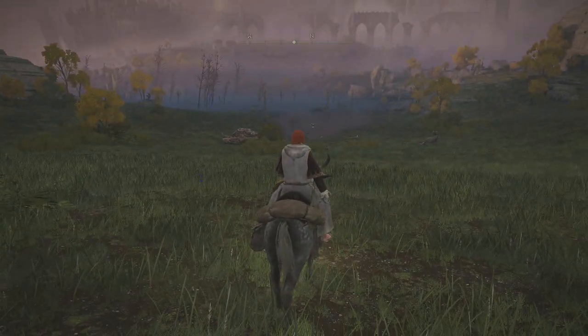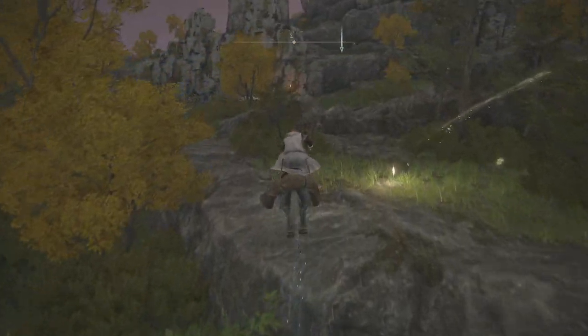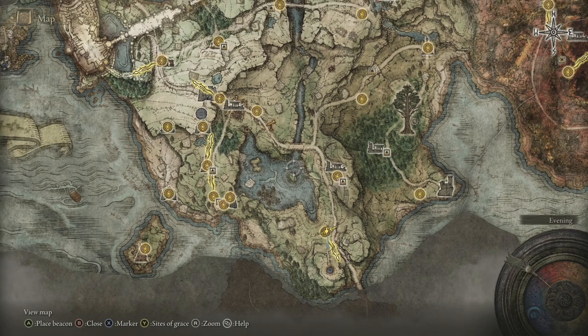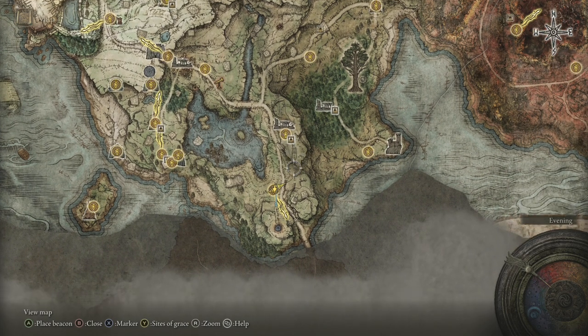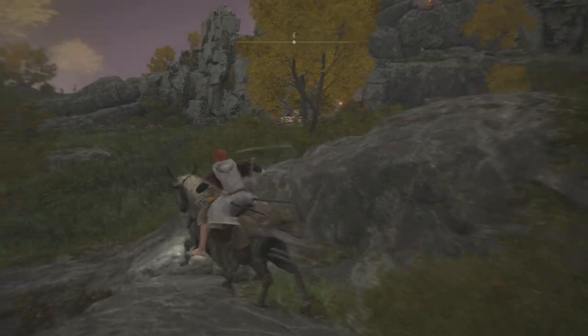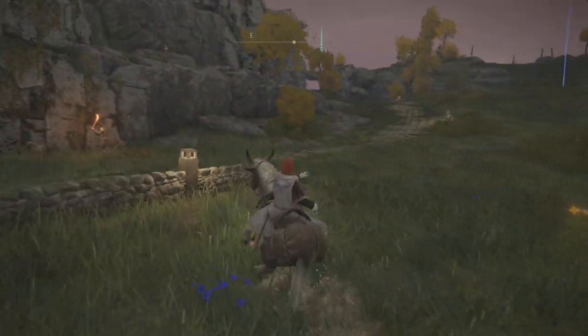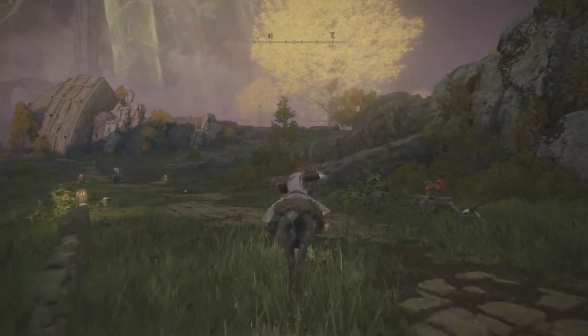There's a load of stuff in this lake. We're going to leave it because a big dragon comes down and there's a load of crabs in it, so just ignore that for now. I'm going to basically complete a little ring around the edge — we've done the gravesite, we're going to come up onto this hill, and then we'll do this bit. That should not take us too long. Then we should be able to do the artist shack as well as talk to an NPC called Yura.